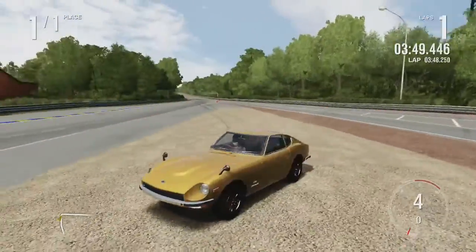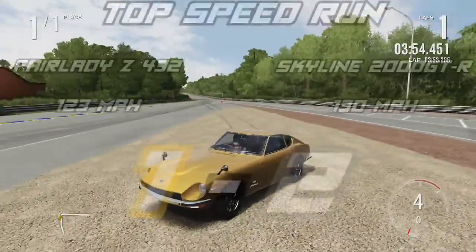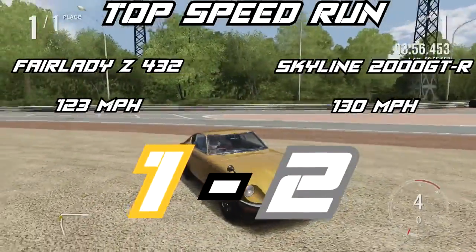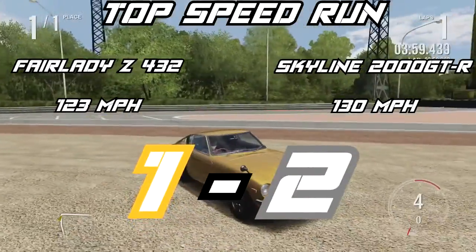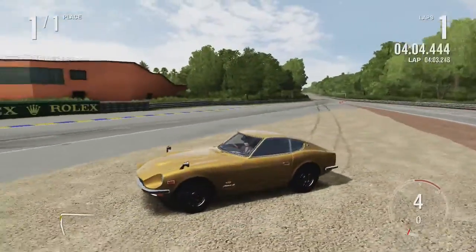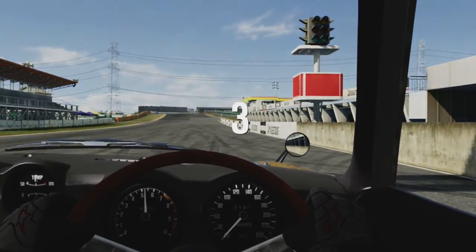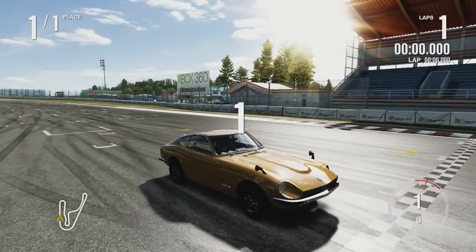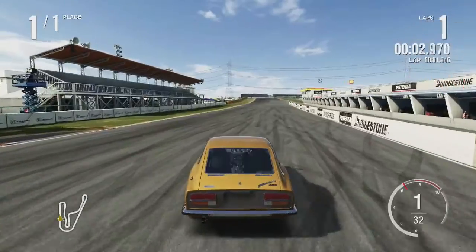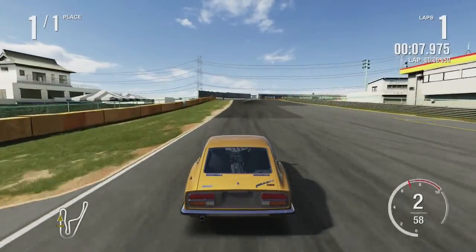The Fairlady Z432 was not able to get to 130, which means with the 130 mph top speed the Skyline 2000 GTR pulls into the lead with a two to one point advantage. For the circuit lap time we're going to be using Tsukuba Circuit, which was the requested track by Kaiju. Since the Fairlady is currently down by a point, we'll let it go first to set the lap time.